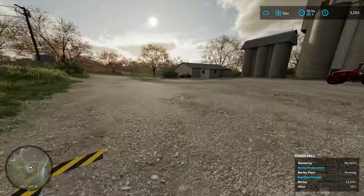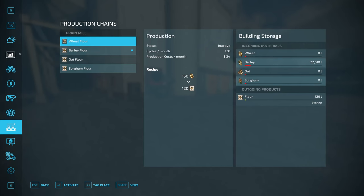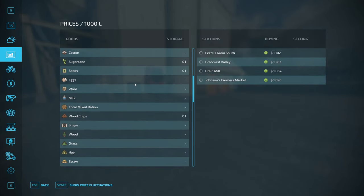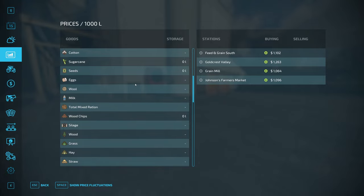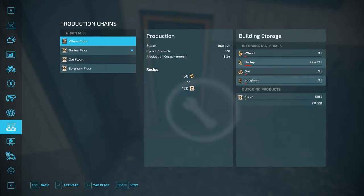We'll let this run and come back later to sell the flour. That was the thing I wanted to show you — all of the barley that we just sold to the mill is still in there, and so we get to use it to make flour. If you wanted, you could run something like this for a while, fill it up, then buy the production, and you have all the inputs already full.